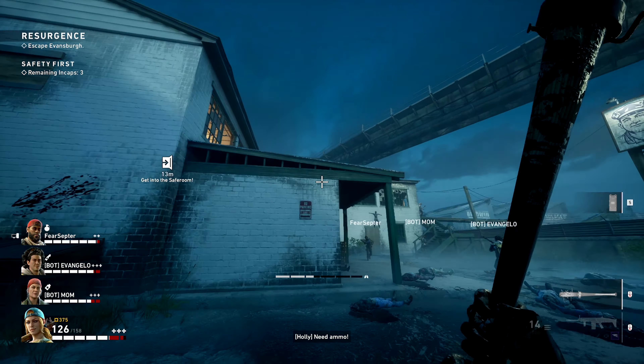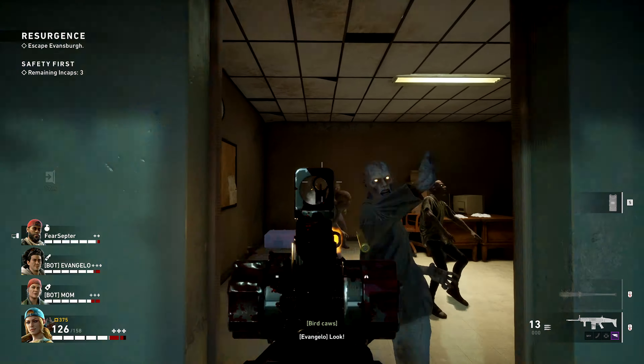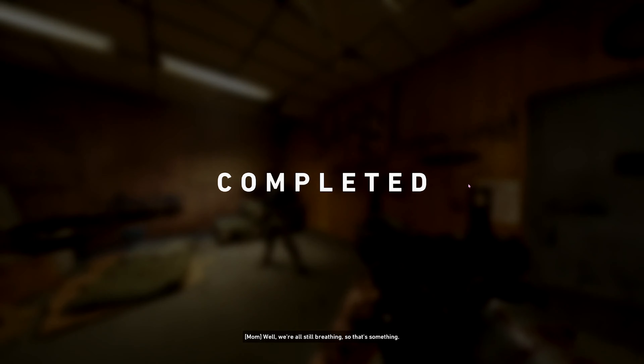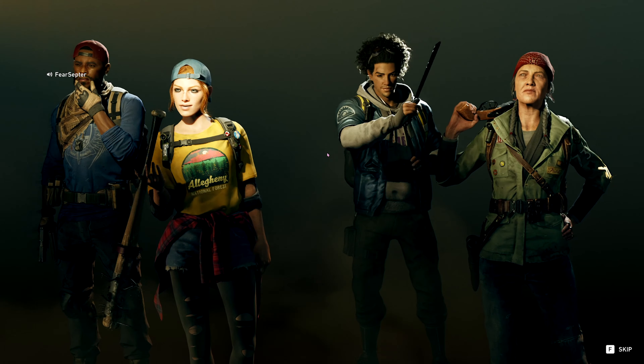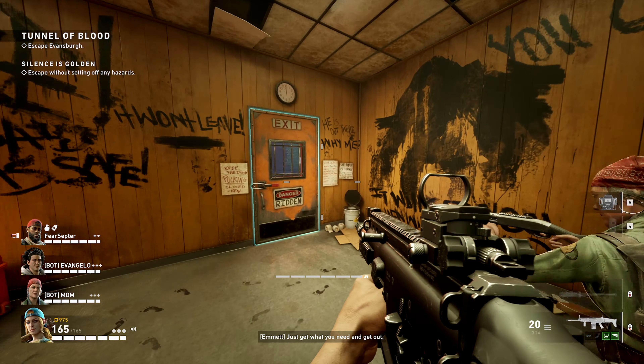You can climb up. I think the safe room's up here. Let's get out of here. Can we get up through the stairs? Well, we're all still breathing, so that's something. Not bad — probably because we're on easy mode. Looks like there's less of these now. I think these are all the checkpoints.